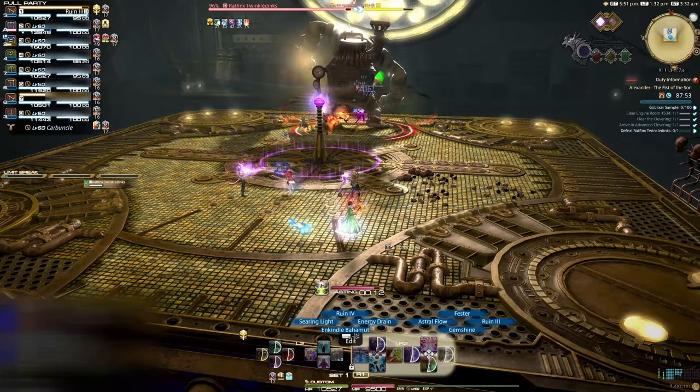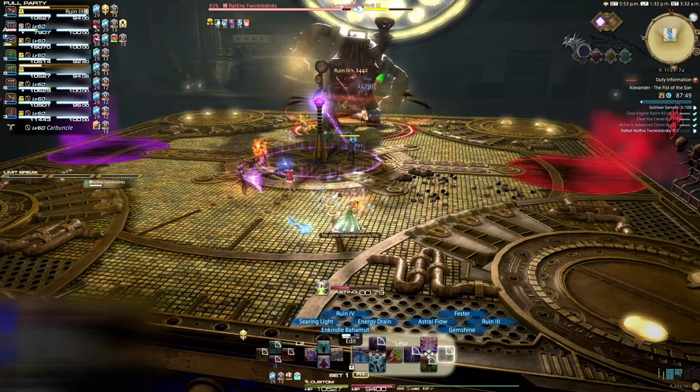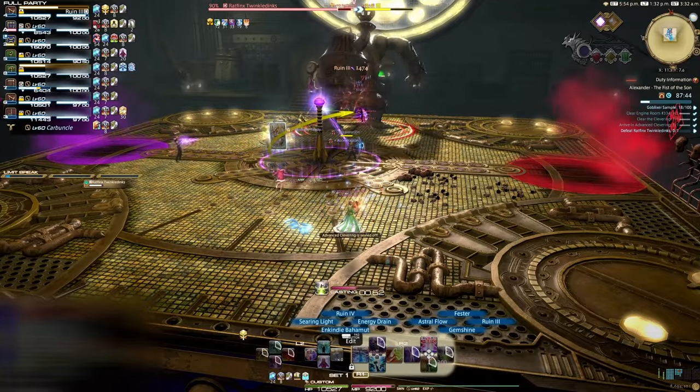In the middle of the room, a small post with a purple circle around it will rise out of the ground. When someone stands in it, it will cause that player to have a small dot tick, but the large needles on the left and right of the room will activate and create puddles on the ground. Keep this in mind for later.